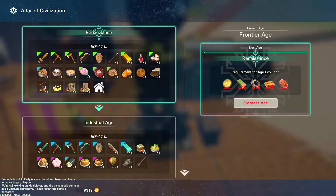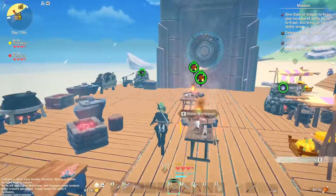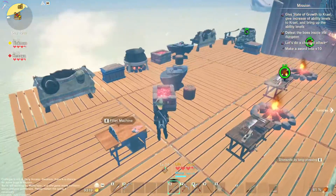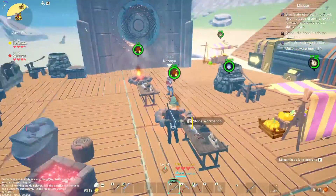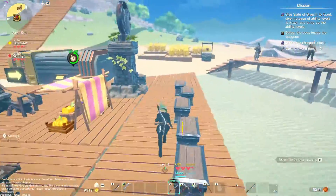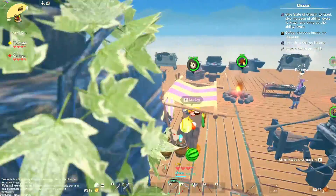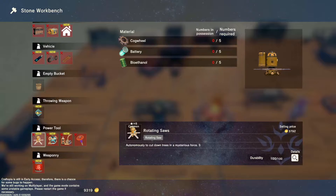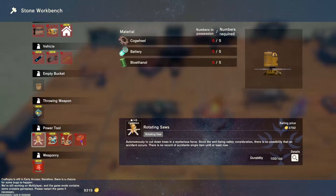Helicopter! I'm about to make our platform huge. What do you need for it? I just need to go chop wood — that's all I need. Make an automated chopper — is there one? Yeah, this one. Rotating saws. Yes, that's the one. It cuts down trees by mysterious force. Well-being safety is considered and there is no record of accidents.